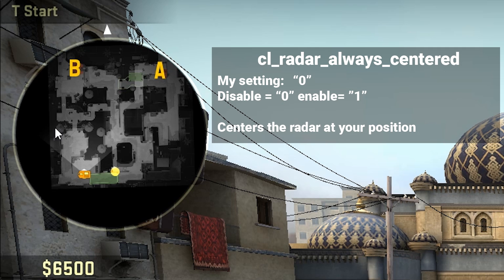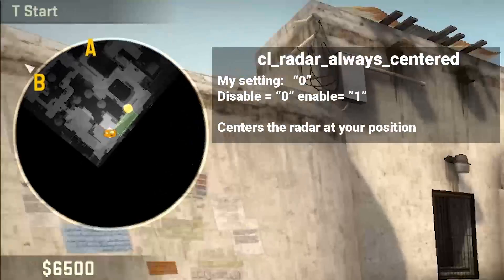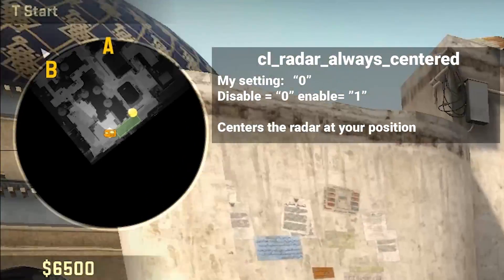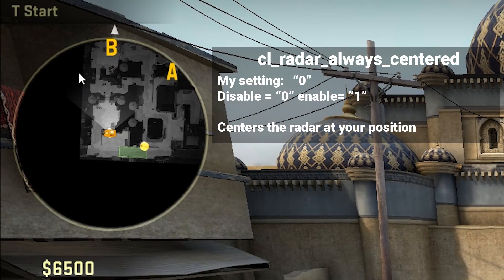The second command is cl_radar_always_centered, and what this does is it centers the radar around your character. I have it on 0 and I really suggest you put it on 0. If you put it on 1, you're now in the center and as you can see, a lot of the screen is black and you can't see half the map — of course that's not going to work. You can only see what's really happening close to you, but you want to see everything going on on the map. So I would switch this to 0.